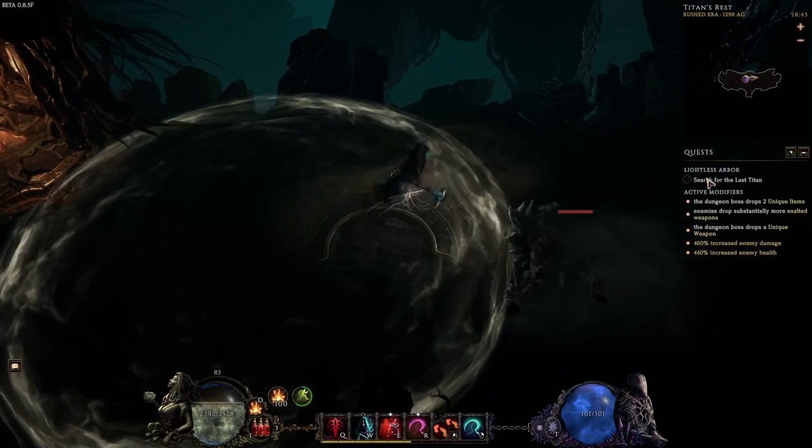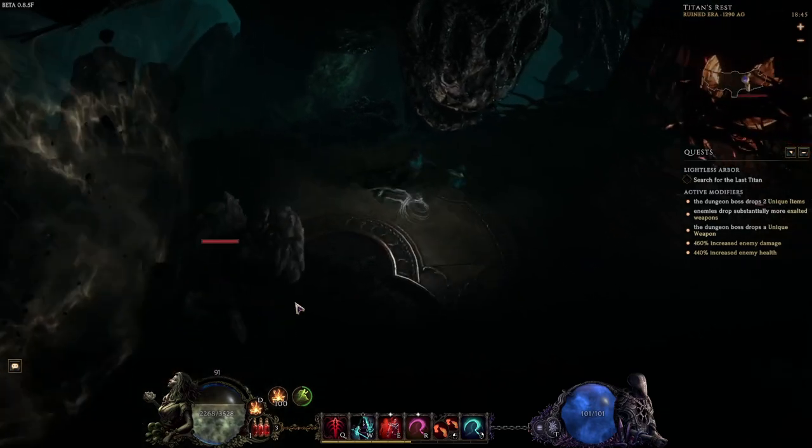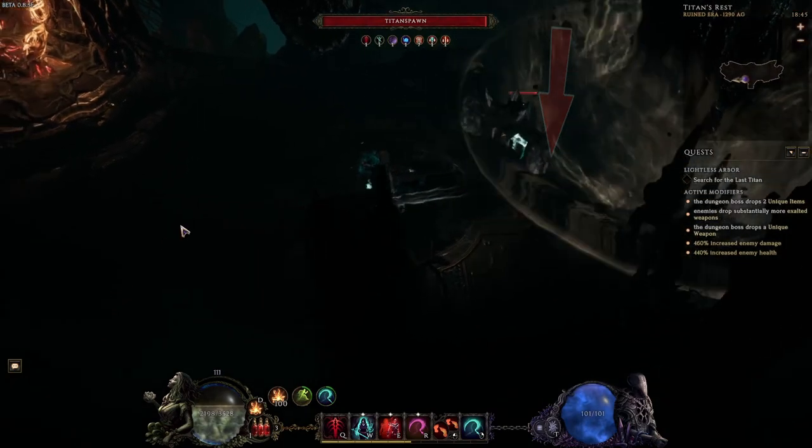The boss will use these cascading big slams left and right or right and left that will cover almost the entire platform. You should always try to be in the middle of the arena when not putting down the Burning Ember so you can dodge this ability.